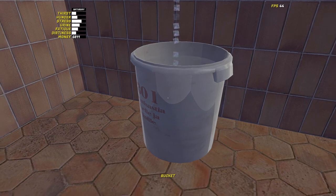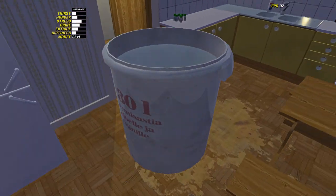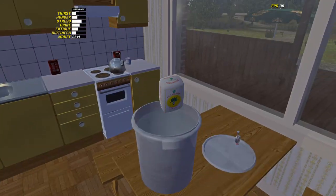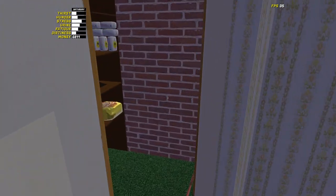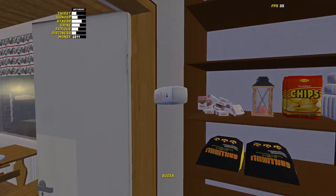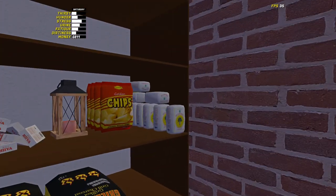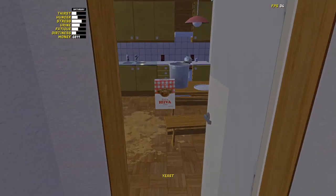Once it's full, be careful because if you tip the bucket it will empty and you'll have to start over. After filling with water, grab your sugar — it's six sugars total. Just drop them in one by one, then add one yeast, and the kilju is done.